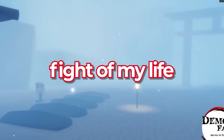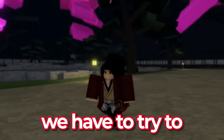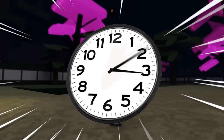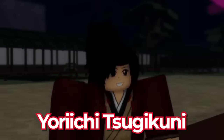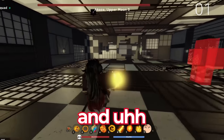Now for our final and hardest task - we have to try to speedrun the Infinity Castle. We'll have a timer up and see how long it takes Yoriichi Tsugikuni to defeat all of the upper rank demons. Our timer begins now and we're taking on Upper Moon 3, Akaza, first.